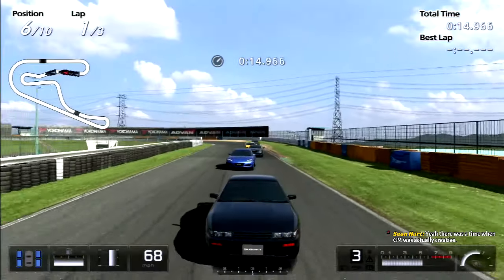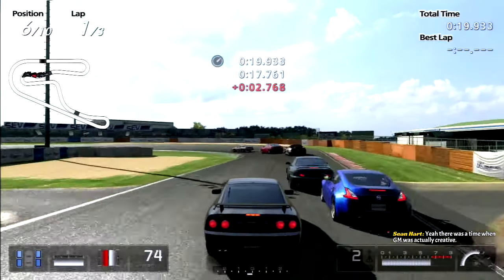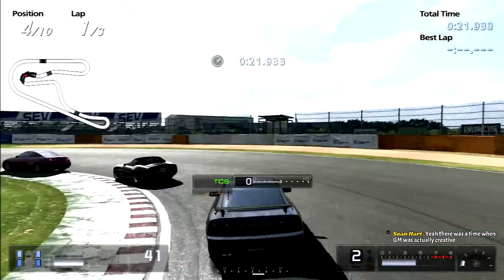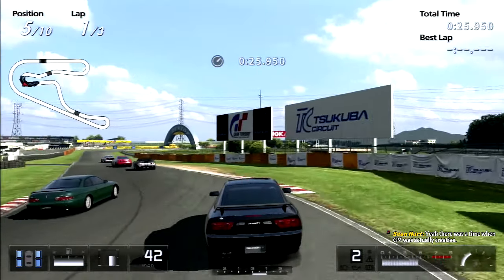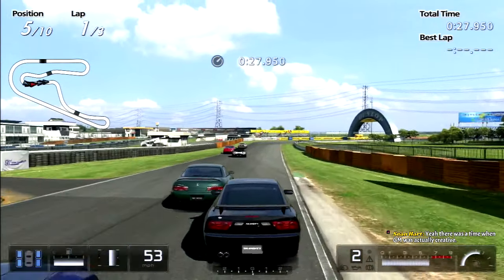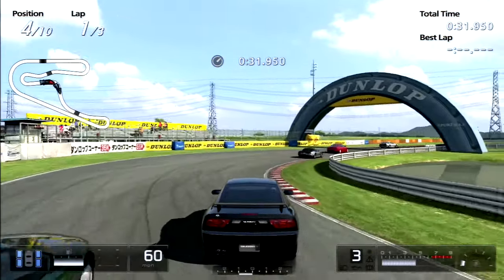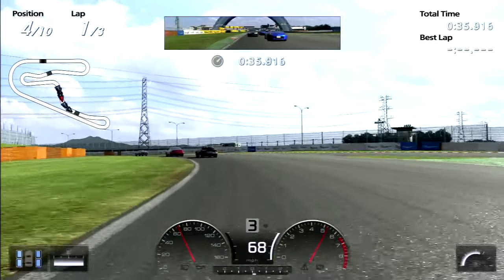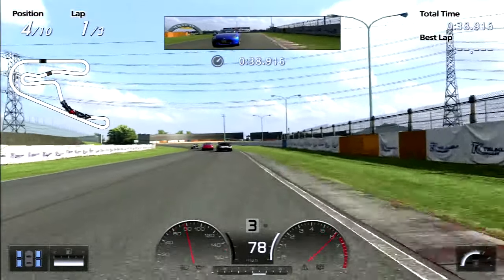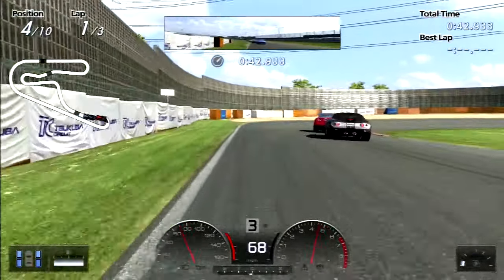Overpriced - you go to an auto show to check out the car, sit inside, and it feels uncomfortable. One thing I keep forgetting to do is turn off stability control. Surprise surprise - this Shelby Series 1 isn't leading! Good, because that car is going to be a pain in the ass once it starts making moves.